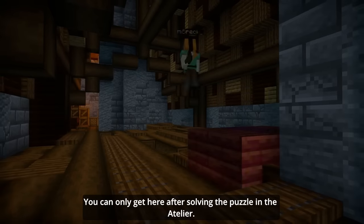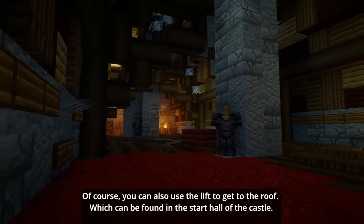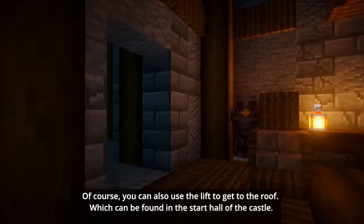You can only get to the attic after following the puzzle in the atelier. Of course, you can also use the lift to get to the roof, which can be found in the starting hall of the castle. The attic is made of stone and wood, with many wooden beams and structures visible — it's quite cozy and atmospheric, as I worked hard adding details of my own, such as the connection of the old floor and cobwebs, which suggest an aged environment.